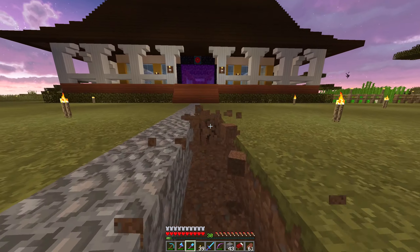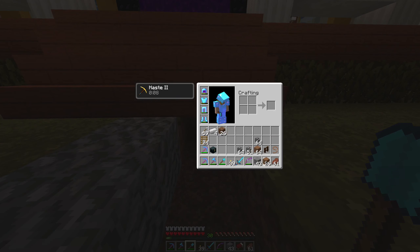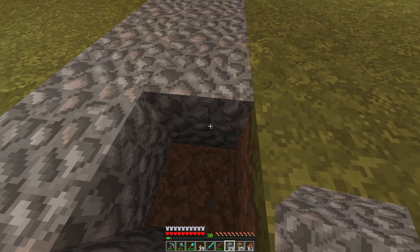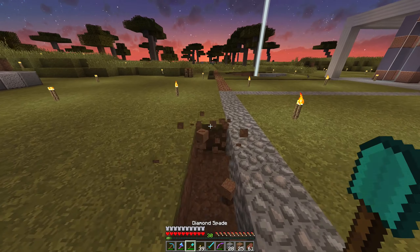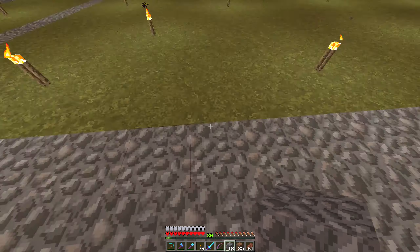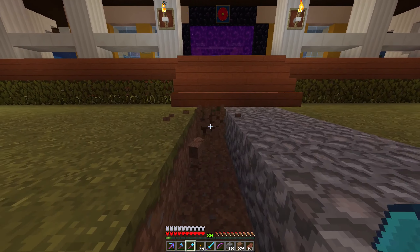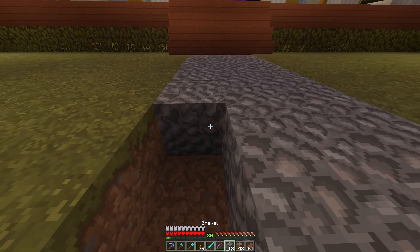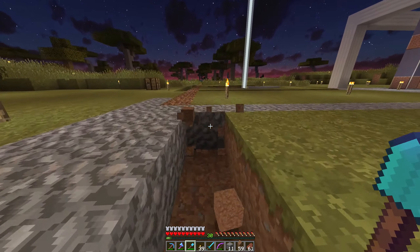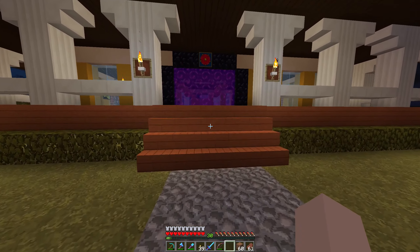The path will for now just contain gravel. I tested a little bit in creative and found gravel the most fitting block for now. Of course we can do a lot of alternating stuff with gravel, with coarse dirt. Even with mycelium - I tested it in a creative world with mycelium and it looks awesome. I never built with that block and I really liked it a lot. But the same as with the water temples, I haven't explored the world in a direction where I already found a mushroom island.